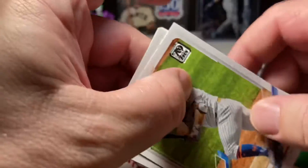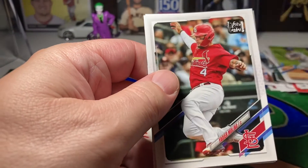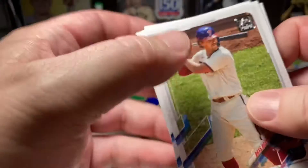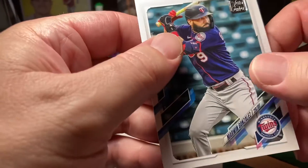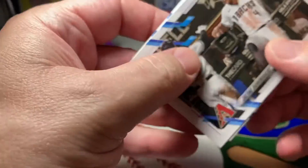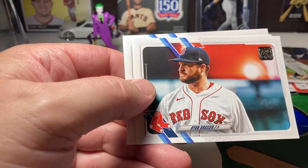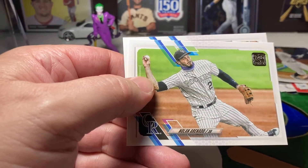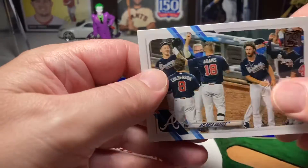Another Pete Alonso. Ronald Guzman. Yadier Molina. Rhys Hoskins. Aaron Judge. Marwin Gonzalez. We've got a D-backs team card. Pirates team card. Ryan Brazier. Nolan Arenado. Goldschmidt. And a Braves team card.